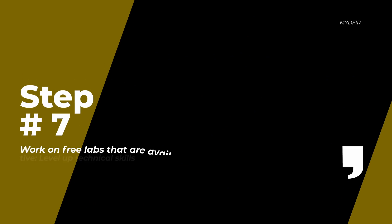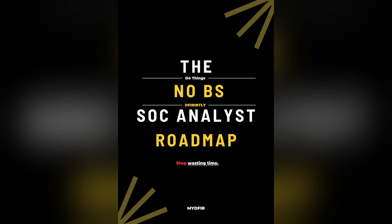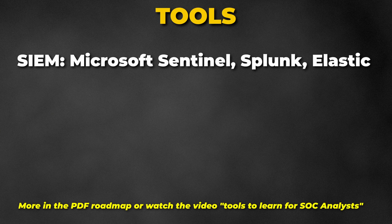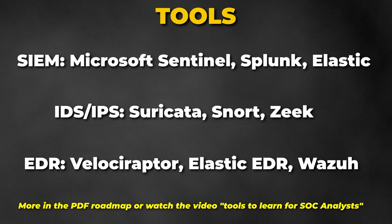Next, focus on labs using resources such as Cyber Defenders, Blue Team Cyber Range, and Let's Defend. The goal is to cover four core categories: Network, Endpoint, Malware, and Phishing/Identity. My SOC roadmap includes which specific labs to take to hit all four categories on those sites. There are also a lot of tools to learn as a SOC analyst. Key categories include: SIEM — such as Microsoft Sentinel, Splunk, or Elastic; IDS/IPS — Suricata, Snort, or Zeek; and EDR — Velociraptor, Elastic EDR, or Wazuh.